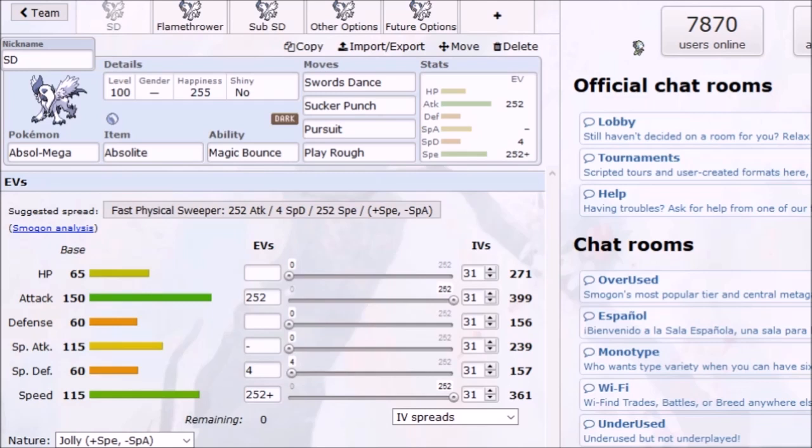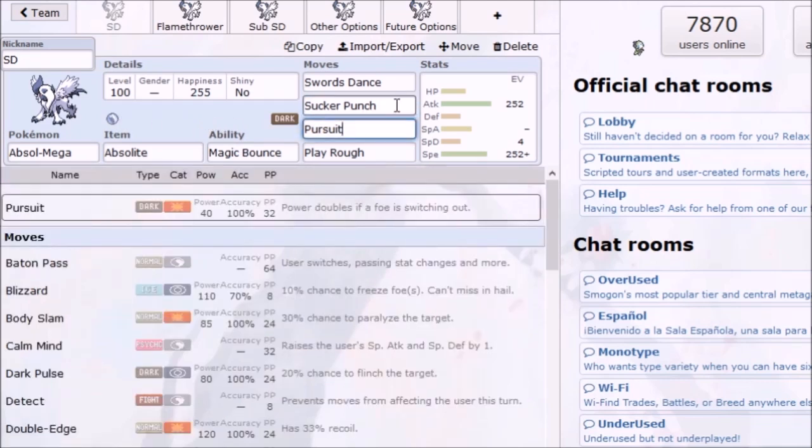Basically, this is just me going over some sets I put together for the Pokemon, and some basic tips on how to use them. The first set I put together is the one I currently use on my Mega Absol — it's a simple Swords Dance set with Sucker Punch, Pursuit, and Play Rough.